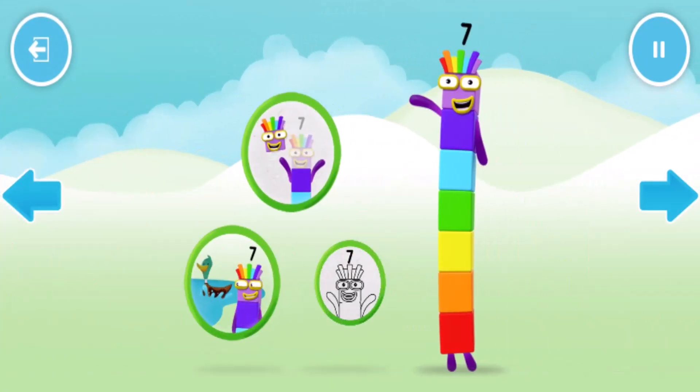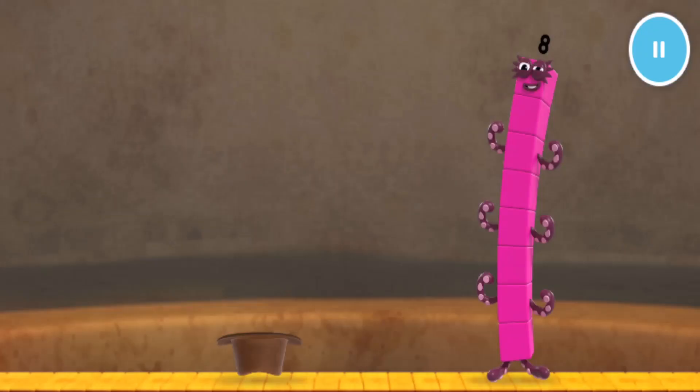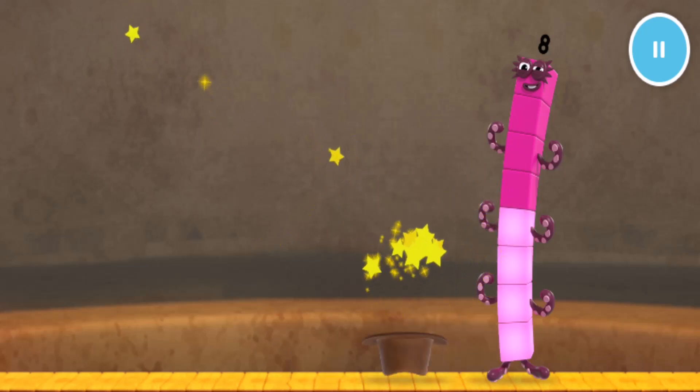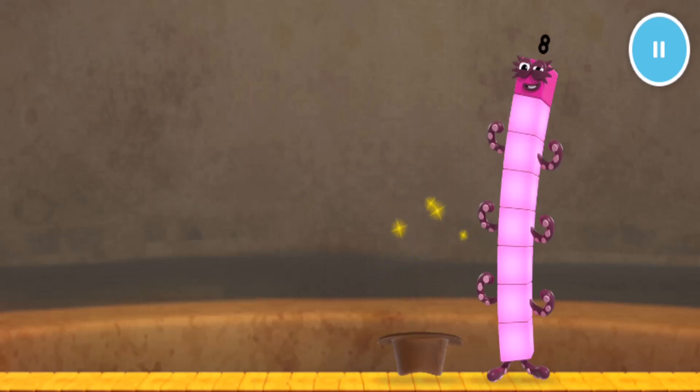Welcome to Numberland. Let's make and play with the number blocks. Help Octoblock catch the eight golden apples. One, two, three, four, five, six, seven, eight.